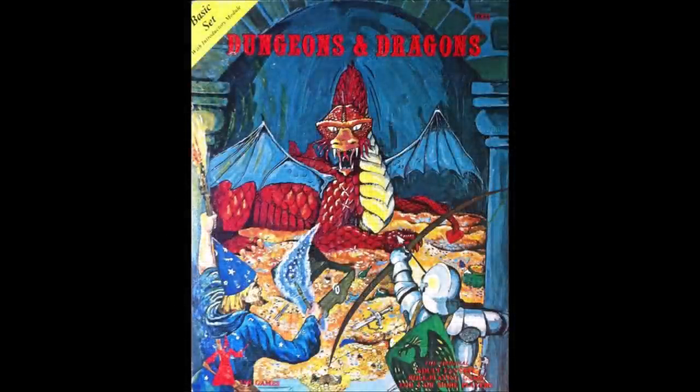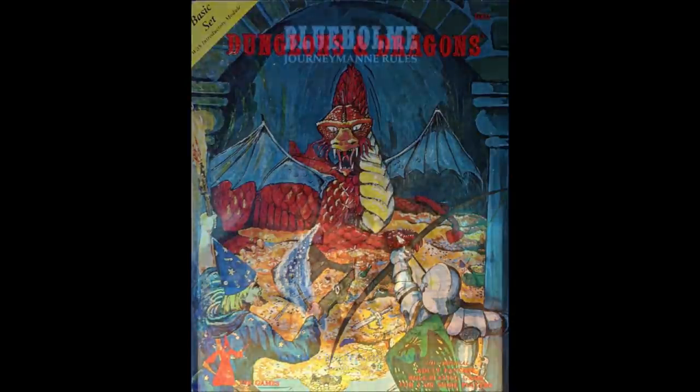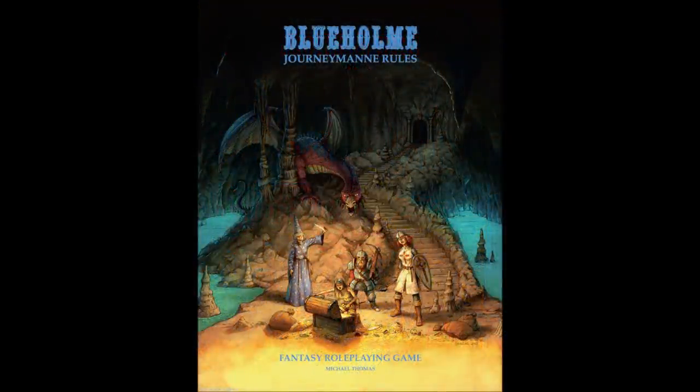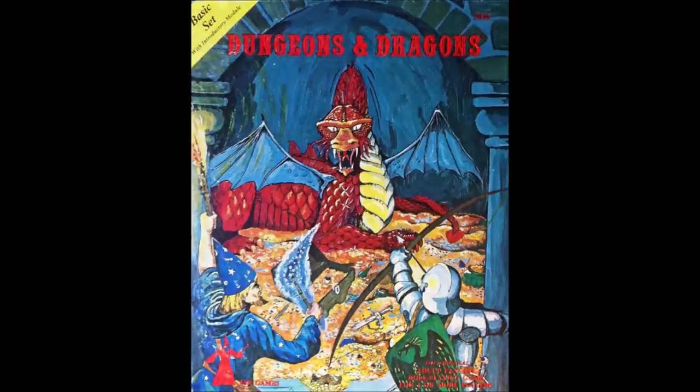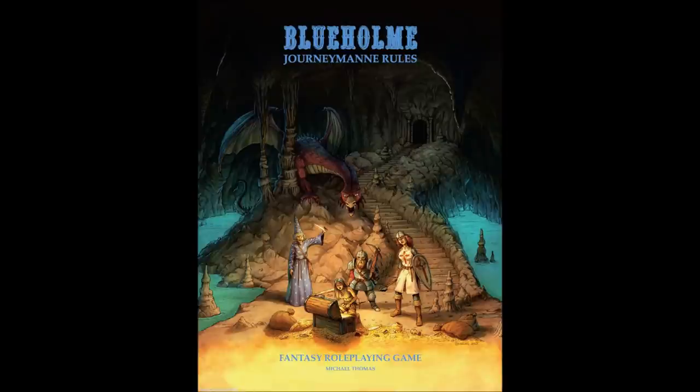My deep affection for that dungeon probably stems from the fact that it was the very first adventure module I ever ran, and over decades I've run it quite a few times as the beginning foray for one campaign or another. This module was written with an eye towards using the Blue Home OSR rules from Dreamscape Designs, but fundamentally can be run with any OSR rules set or the original D&D basic rules. Blue Home is the rules set designed by Michael Thomas, which I reviewed on this channel as well. This OSR is a continuation of the Holmes Basic rules set that takes the design aesthetic set down by Blue Box D&D author John Eric Holmes, which only went to 3rd level, and extends it all the way to 20th level.